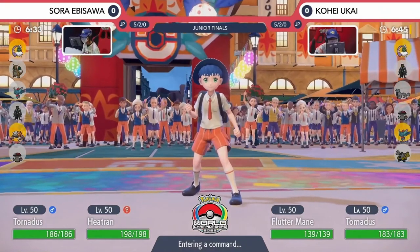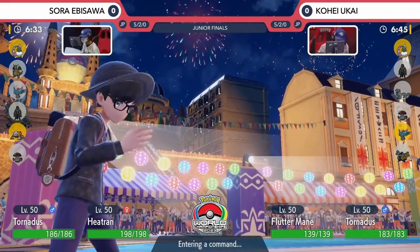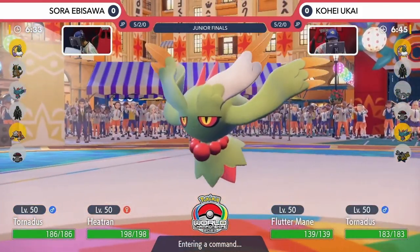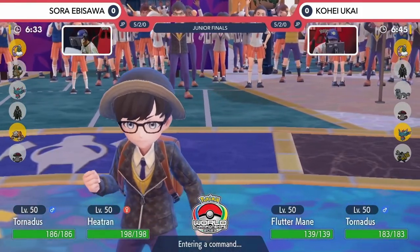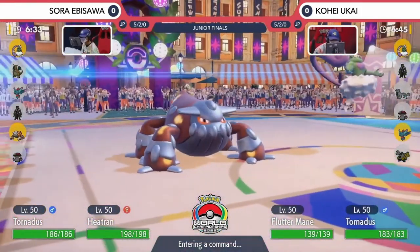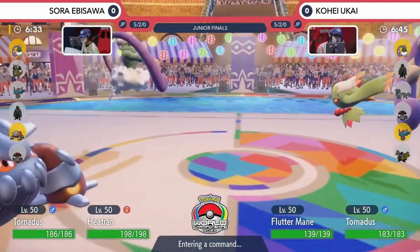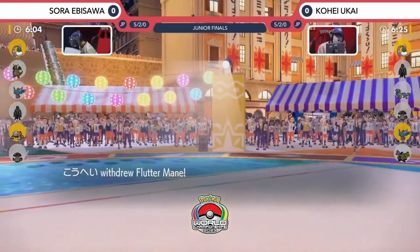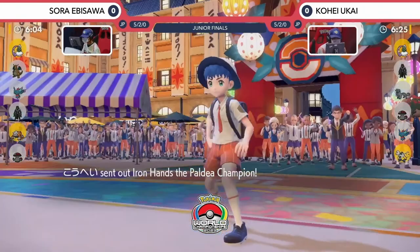If you switch out the Fluttermane as Kohei, you've lost that Booster Energy — you're not going to be able to get it back later in the game. Now in front of the Heatran, not in the best position. Your Bleak Windstorm is not hitting for very good damage against that Steel-typing, and the Fluttermane has to rely on the Shadow Ball it's got access to. The Heatran has to be careful still, because it will get hit hard by that Booster Energy Shadow Ball, but it can return with some big damage with a Flash Cannon. Kohei can keep that Fluttermane around for a little bit later in this match.